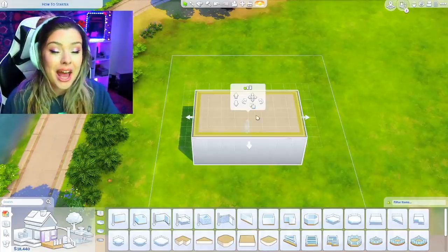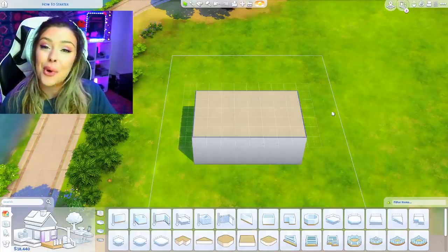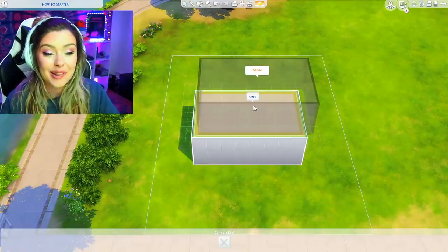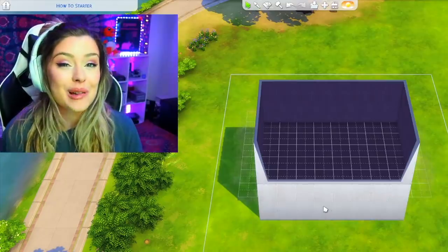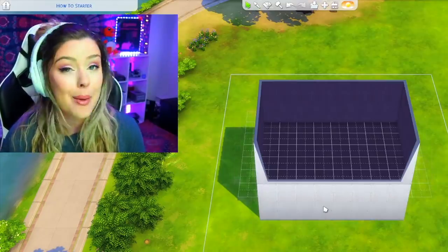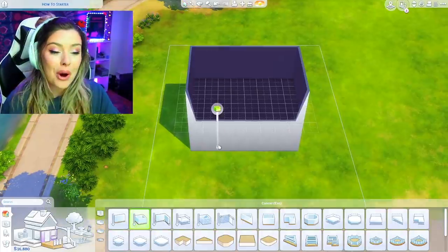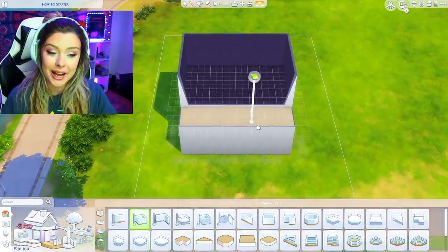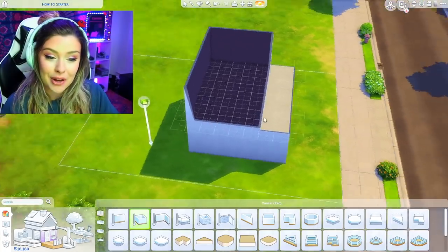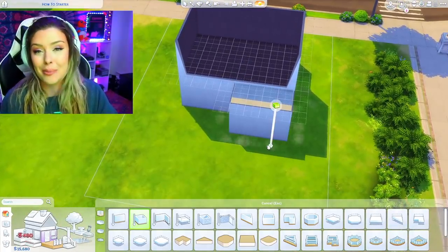I'm going to copy and paste the same rectangle and put it above. To do that, click on the room you want to copy and press the little copy button. I'm going for two stories. I know we are minding a budget, but I'm going to show you how to make a two-story home cost less. I'm also going to build a little deck out two squares and a little back porch or balcony.